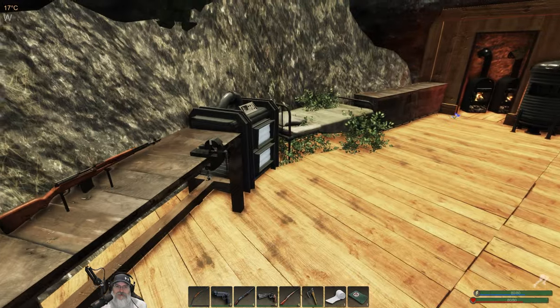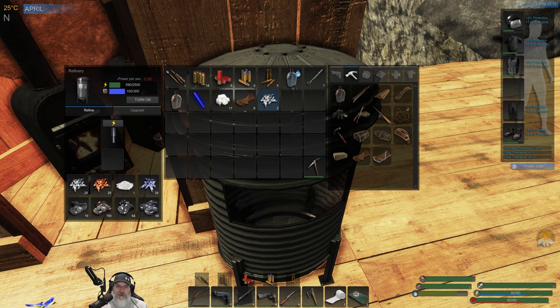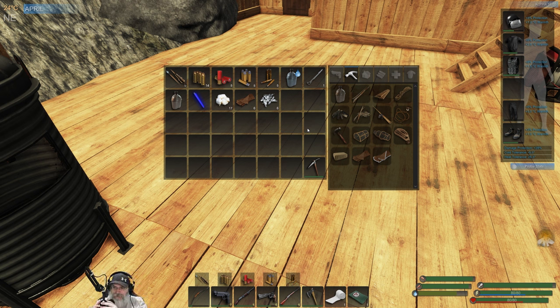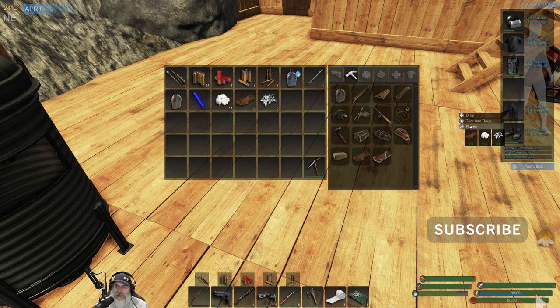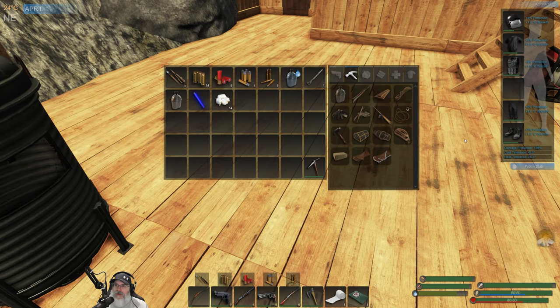I think I heard a mountain lion up above us, so we're going to go see if we can get him. But before we do that, let's get our pants fixed up. We need six shards and six of these. I had mentioned in the last episode I eventually wanted two lockpicks — funny thing is, I'd already made another one and had it in the chest and completely forgot about it.